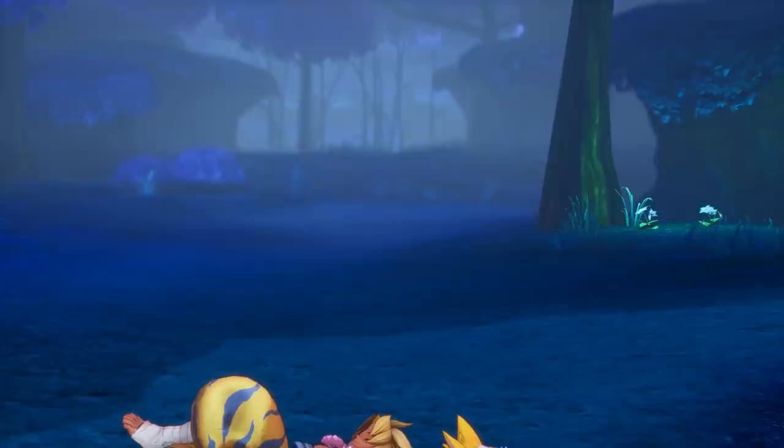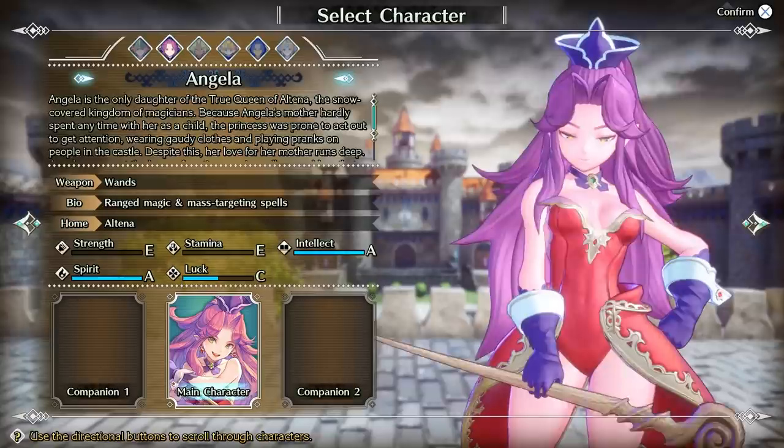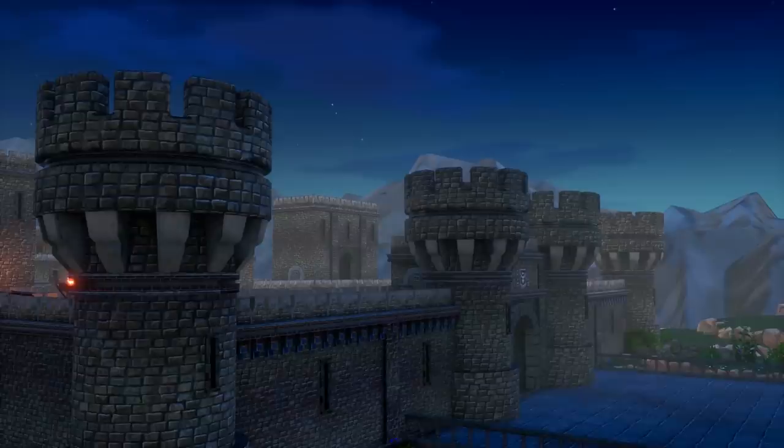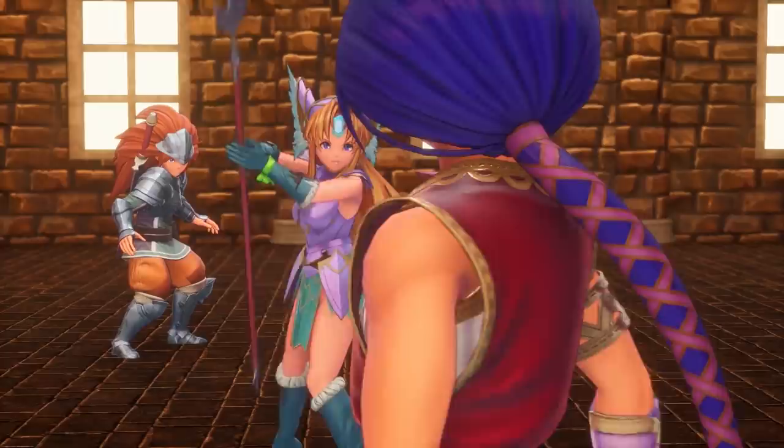Perhaps one of its greatest strengths is just how replayable Trials of Mana is. There are six heroes you can play as, but you can only pick one lead character and two companions per journey. Three different factions of villains oppose you, and your choice of hero determines which one you'll see the most of. You also start the game in different locations and even see towns and dungeons that aren't accessible on different paths. Of course, many of the key plot points remain the same no matter what, but it's fascinating to see how different pieces fit together with subtle shifts and details.